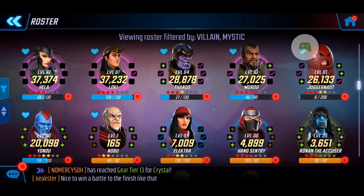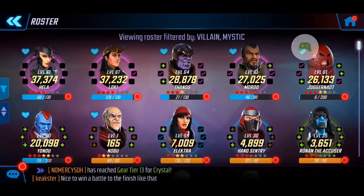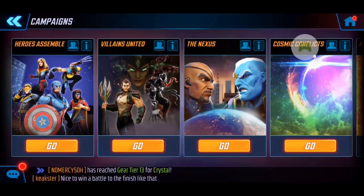I've definitely seen teams with variations using Yondu and Ronan, and I think those two would be the best substitutes for either Juggernaut or Thanos for these three nodes. I highly recommend that if you can get your hands on Hela, Loki, and Mordo — the combination of those three provides a really high success rate. Thanos and Juggernaut can be swapped with other villain mystics. I am a big fan of Thanos's energy supplement though — it does prove quite useful.